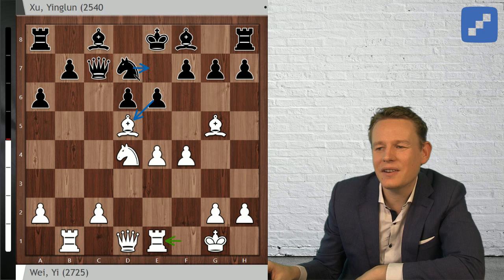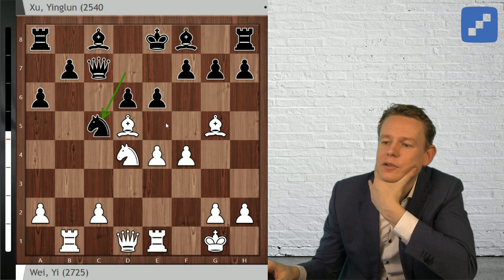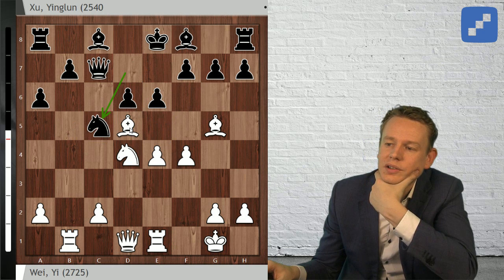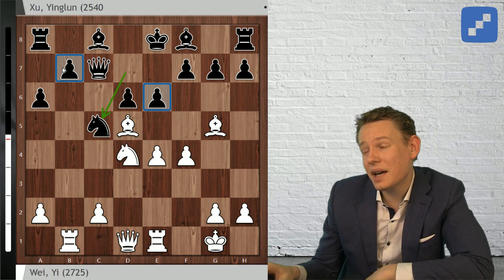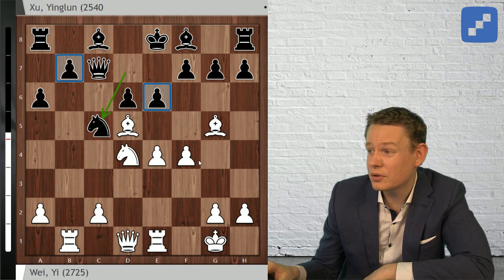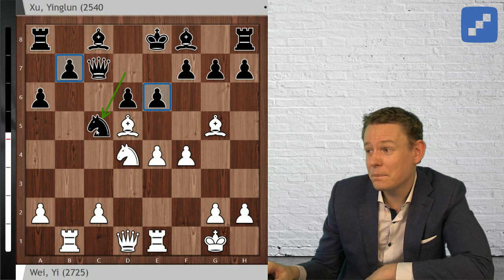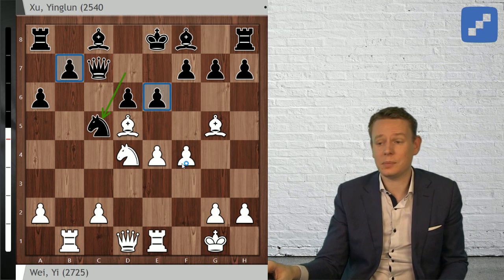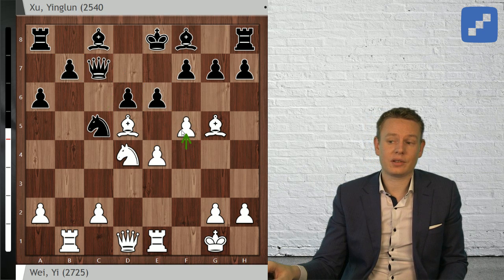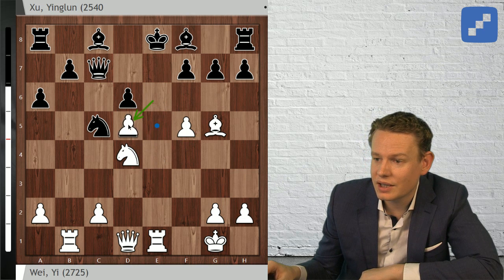I still wouldn't play this line against Wei Yi, but having arrived here Knight f6 is the way to go. Instead, Yu Jinglun chose the move Knight to c5, which looks very natural - covering e6 and covering b7. But it turns out this is just half a tempo too slow. Knight c5 was all Wei Yi needed to see to launch an attack that can no longer be parried. Believe it or not, I did not find a defense for Black after Knight c5. Wei Yi is relentless and continues with f5.